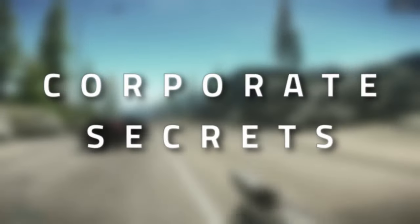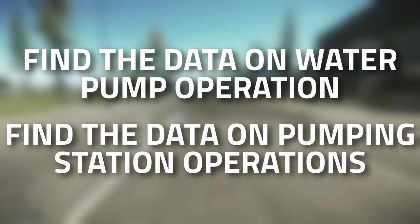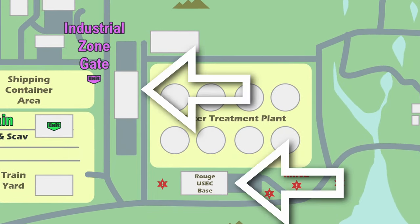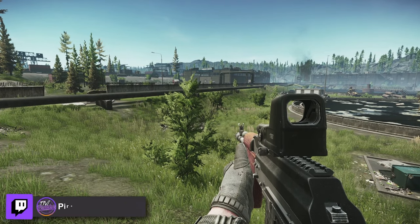Hey guys and welcome to a mechanic task guide: Corporate Secrets. For this one you need to find the data on warping pump operation and find the data on the pumping station operations. These are both in Lighthouse and they are both in the USEC buildings by the water treatment plants. Don't forget to leave a like on this video if you find this guide useful.